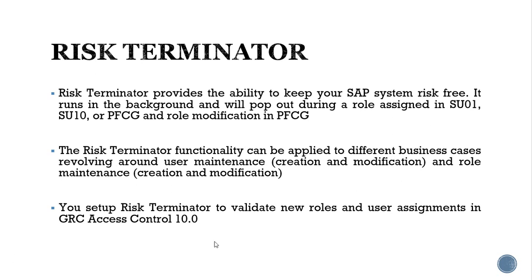To simulate how risk analysis works for role maintenance and user provisioning, we will use three scenarios. First, creating roles using PFCG in the plugin system and assigning two conflicting transaction codes into the role. Then, we will see what happens when two conflicting transaction codes are assigned to a user — either within the same role or through two different roles. Finally, we will see what happens when we do a mass maintenance of users.